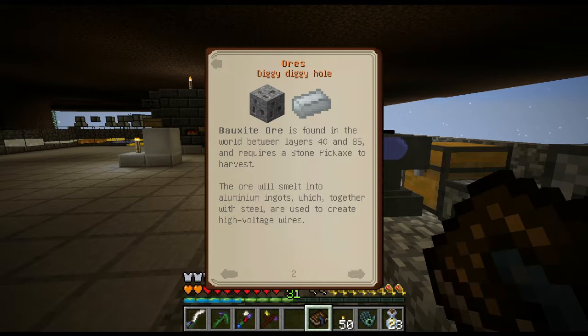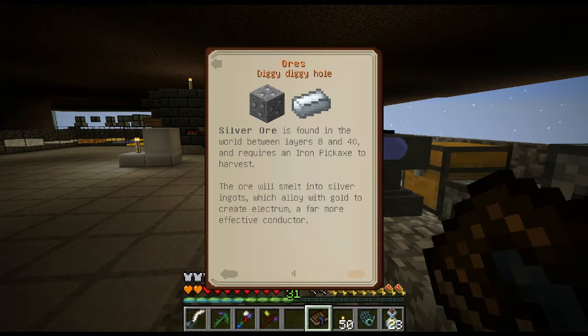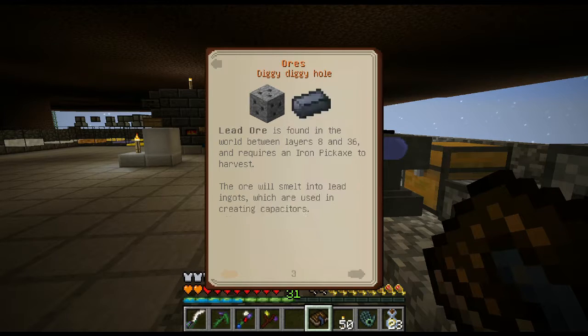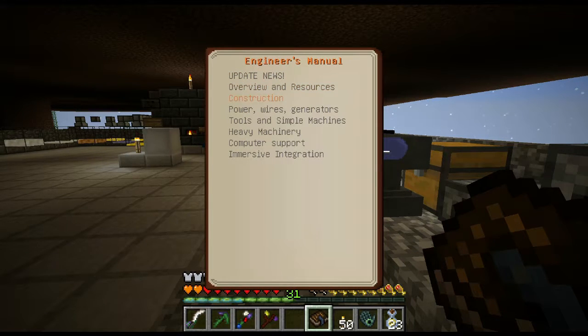Bauxite ore gives you aluminum, which together with steel is used to create high-voltage wires. There's also lead ore, silver ore, and nickel ore — we have all of that, which is good.